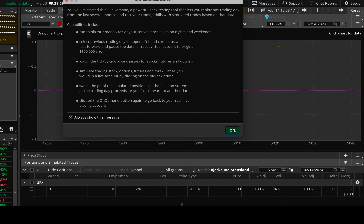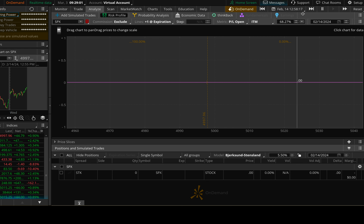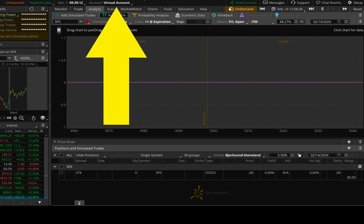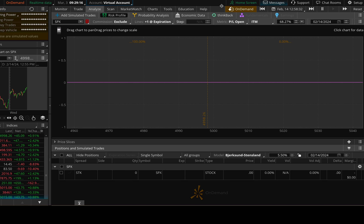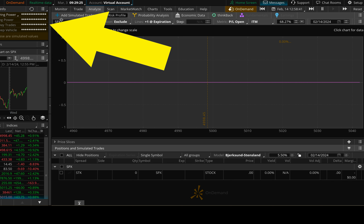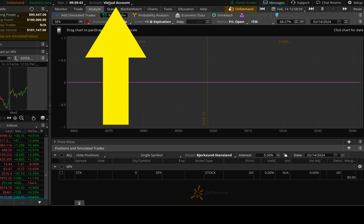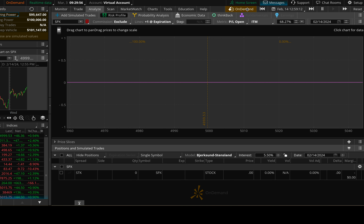Once you click On Demand, a dialog comes up — just say OK. Now you're in the thinkorswim platform but it's not your real account. You can tell because up here on the left it says 'On Demand' and right here it says 'Virtual Account.' This is your clue that you're not in your real money account. You can go wild and try the craziest strategies using fake money — I think it starts you with a hundred thousand dollars. Just make sure On Demand is lit up orange and it says Virtual Account, because you wouldn't want to run these experiments in your real account.